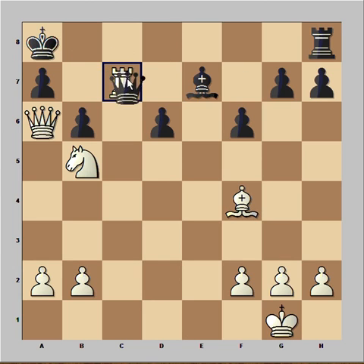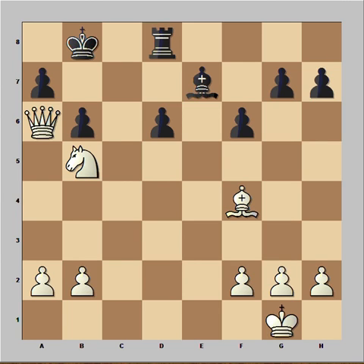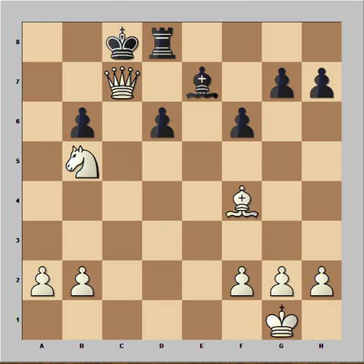He could have continued with Queen takes Rook, check. King to b8. Knight to b5. Perhaps everything is losing. Rook to d8, check, and checkmate.